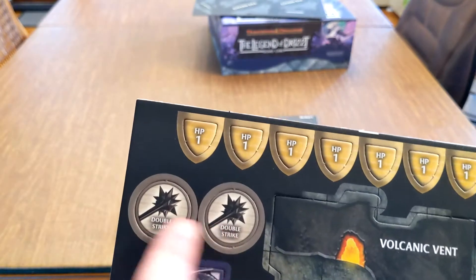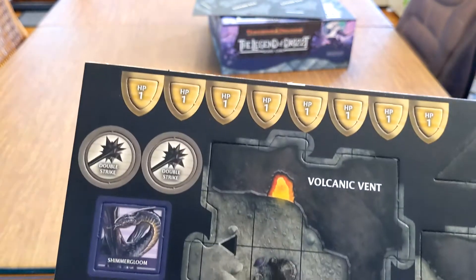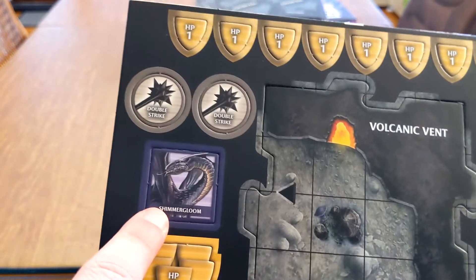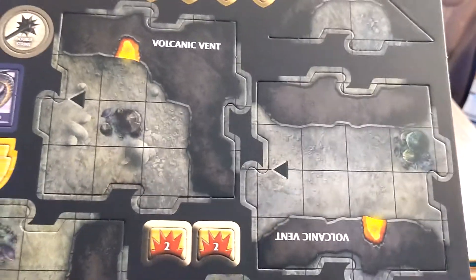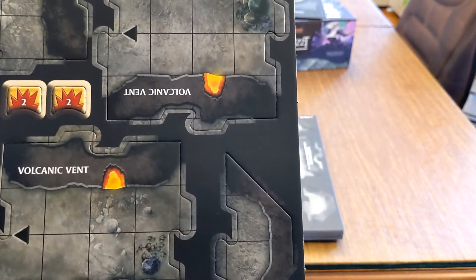Tilesheet 4 has more stuff. You could use the tokens — since they're on a one-inch grid — as character tokens if you want. Shimmergloom is supposed to be a large creature here, same idea as Yvonnel on the last board. You could use some of these as trap markers, and there are more volcanic vents and a little more area.